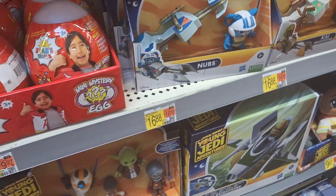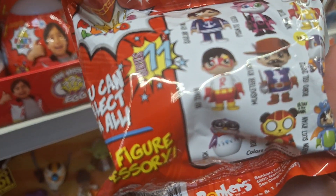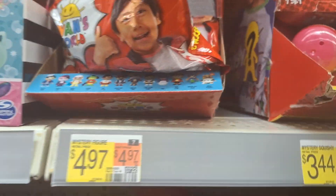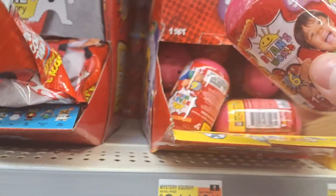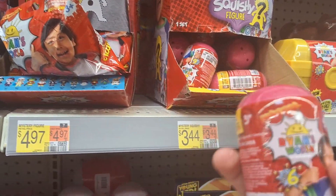Treasure chest. This mystery figure — they have Red Titan. Series 11. They got Series 11! This is Series 11 blind bags. Ryan's World mystery squishy figures, Series 6.